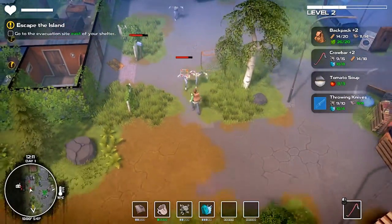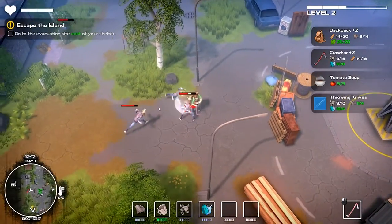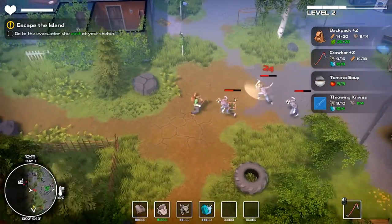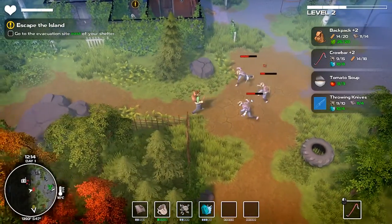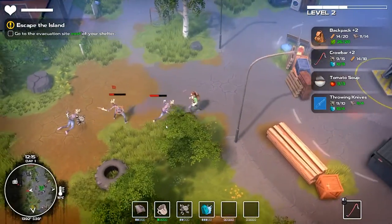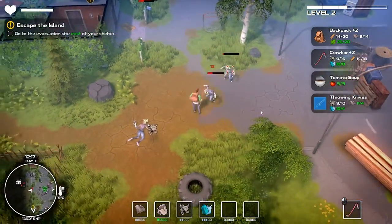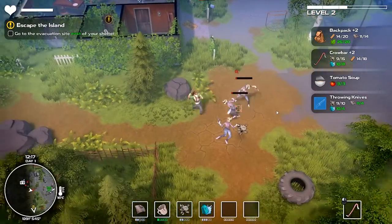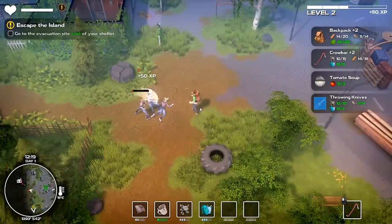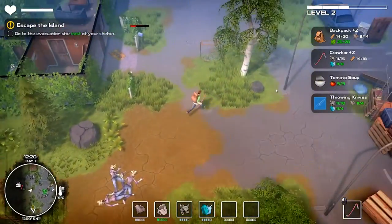You can barrel roll to dodge away. Just be careful where you run because you never know who's around the corner — I've run into quite a mess of zombies before. Alright, we can now make our throwing knives.